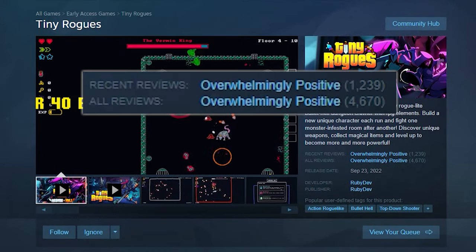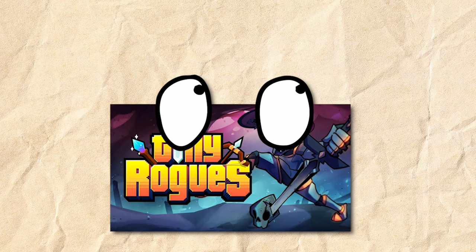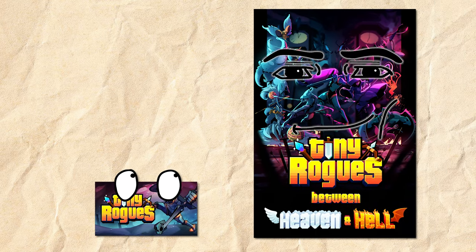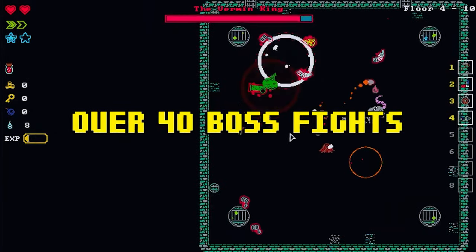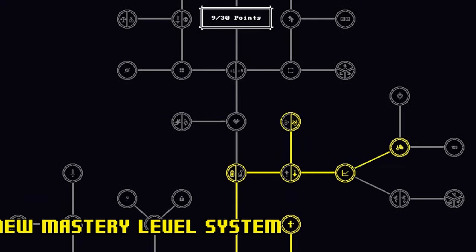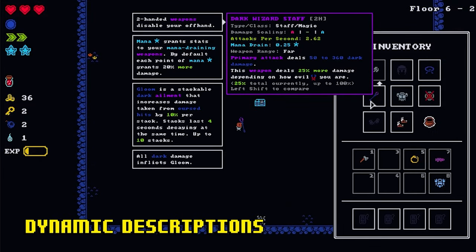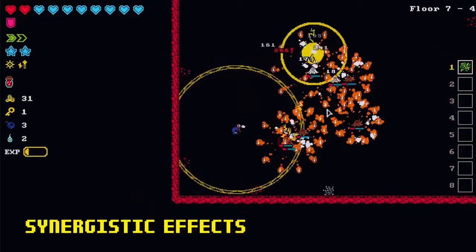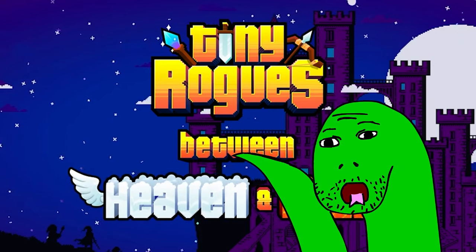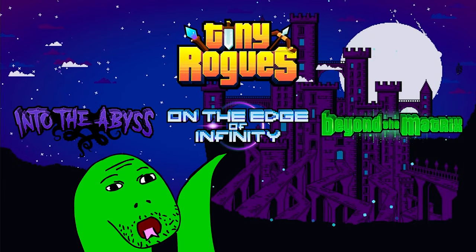Tiny Rogues is an exceptional roguelite that I've been following for a little over a year now. With the latest Heaven and Hell update kickstarting Tiny Rogues' 0.2 era, the content present has practically doubled. Weapons, floor types, bosses, equipment items, playable characters — everything has all been increased two-fold. And while some significant changes have introduced a surprising amount of complexity to what is a generally straightforward game, Tiny Rogues is in a better state than it's ever been. I figured it was time to shed some light on a game that's already fantastic with an even brighter future ahead of it.